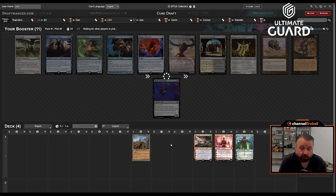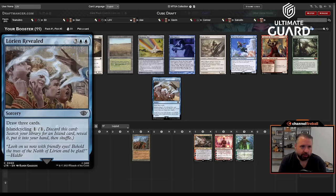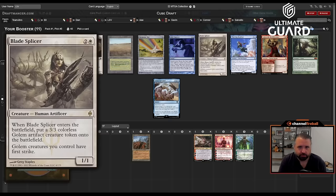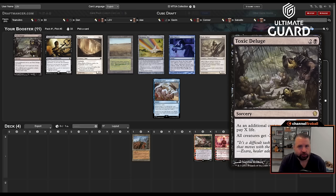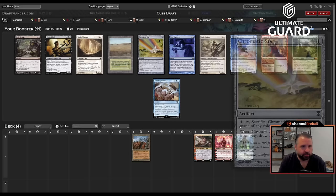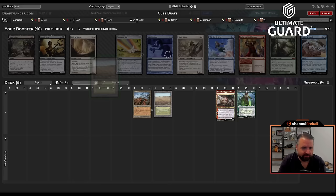I have red-green planeswalker ramp as an option. So far I've passed Slacks Fractured Identity and Mind Twist — the two colors I'm not in plus some Moxes. This pack has Primeval Titan, Lorian Revealed which is very good, Toxic Deluge, Blade Splicer, Leaping Skydiver, Chromatic Star. I could take Savannah since it's a white-green land. After passing Fractured Identity and Mind Twist, I think Deluge, Lorian Revealed, and Chromatic Star are all reasonable but I'm just going to take Savannah.